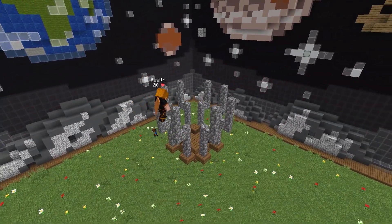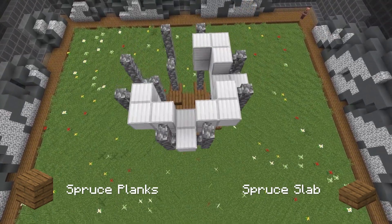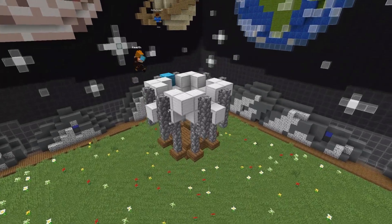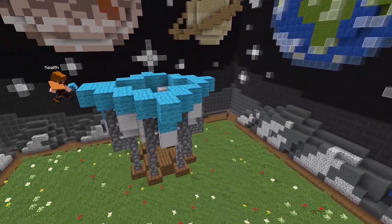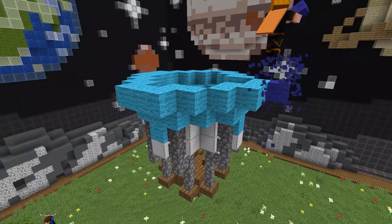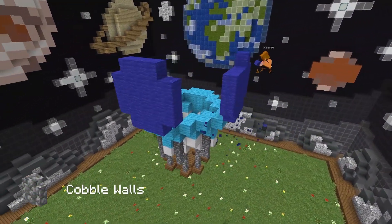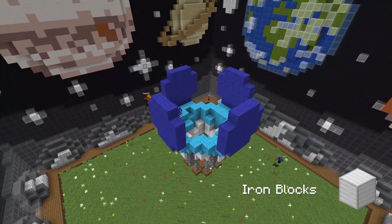I start by making a simple platform using spruce planks and slabs — this is going to be our basket. I didn't really care a lot about the propane burner since with this much less time people will look more at the shape you give to the balloon. After the basket I'll make the reins for holding it with copper walls, and right after a good reinforced layer of iron blocks. This is just the first layer before the two that we call the envelope.